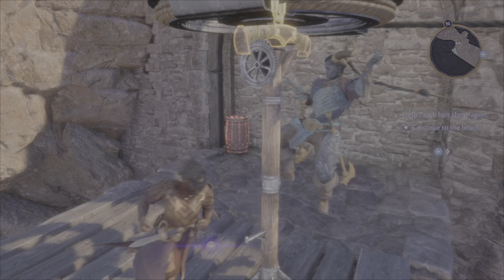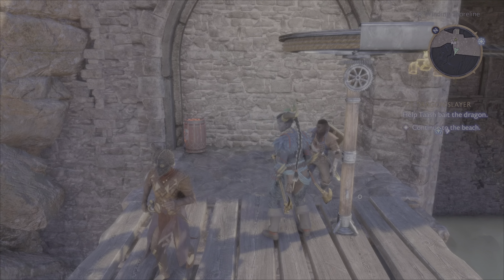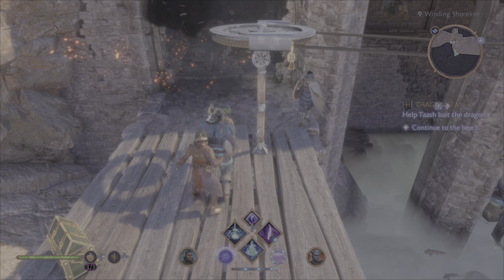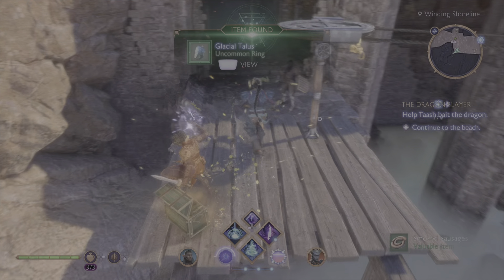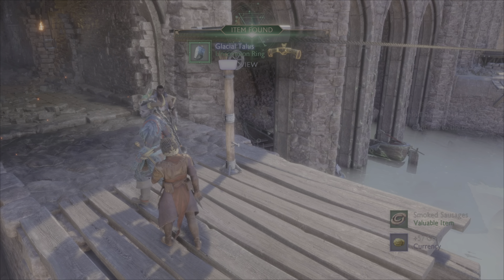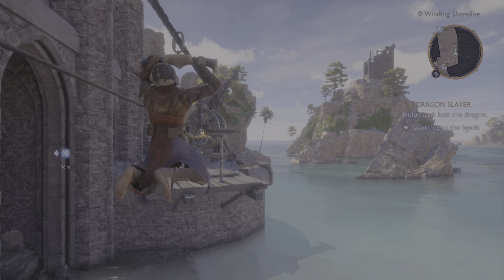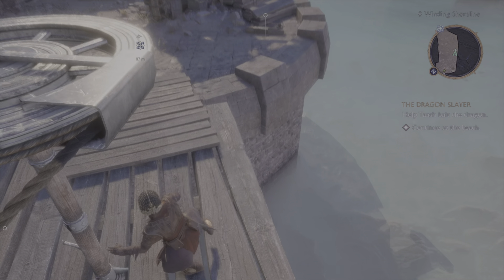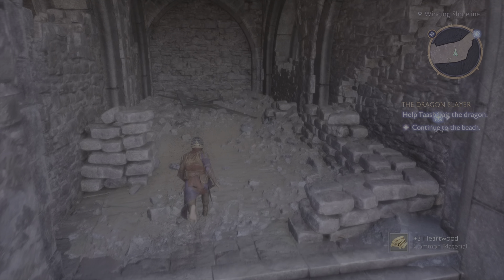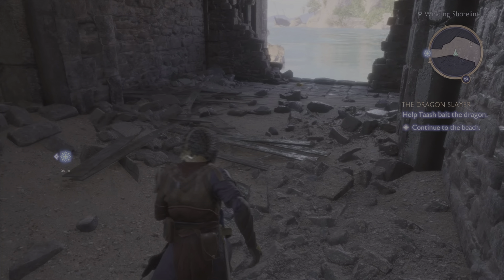Can I do this now? Oh, it's just a barrel. Okay. Glacial Talus — mana on kill. I like the stagger right now. I don't actually need a ton of mana with this build.